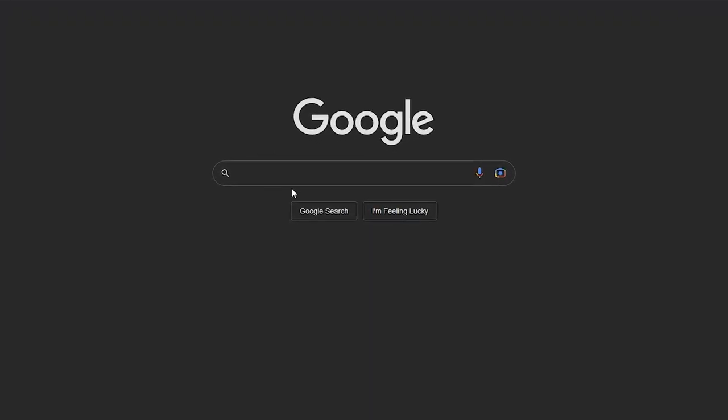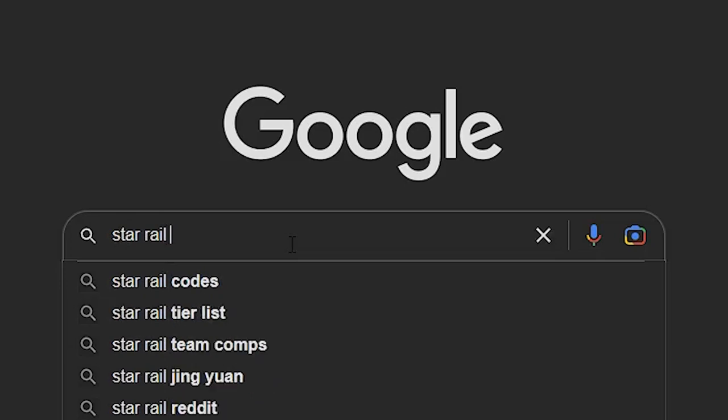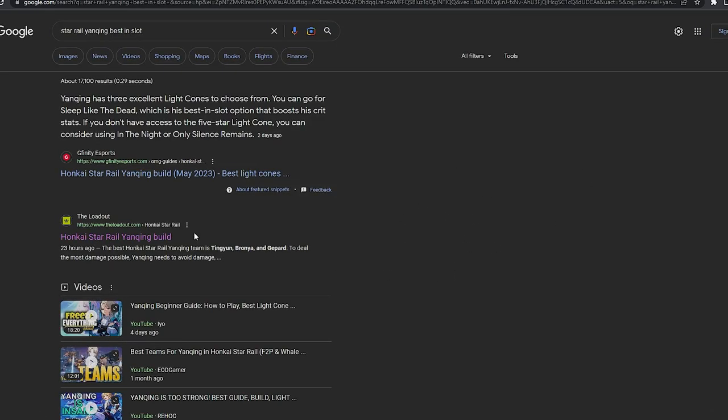The first thing we're going to do is hop into your search engine and type in 'Star Rail,' then whatever character you want, and then type in 'best in slot.' By using that keyword you're going to find the best possible relics and light cones for that character. After a quick Google search you can see a few articles pop up, so we're going to click this one.